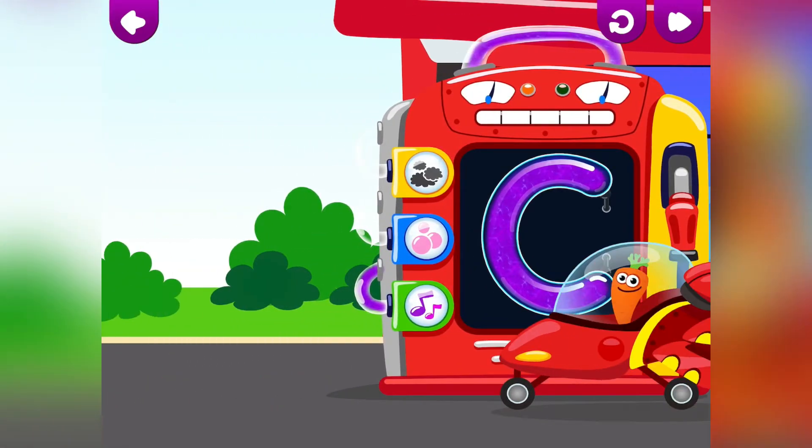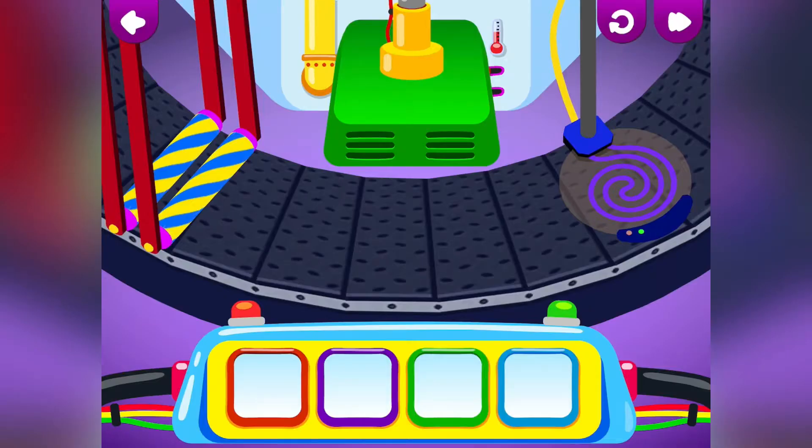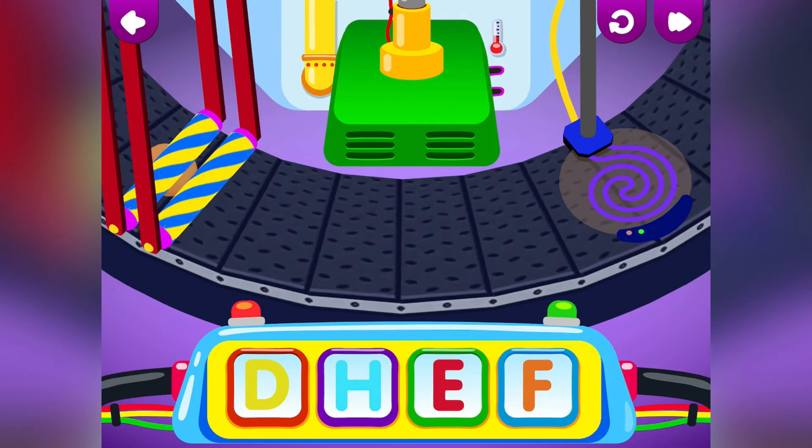C is for Carrot. Press the letter buttons to make a delicious cookie.